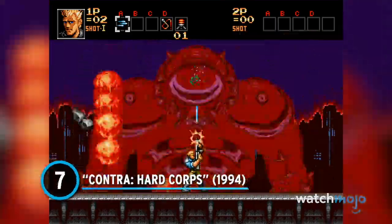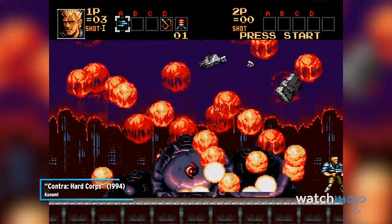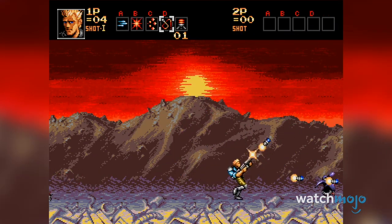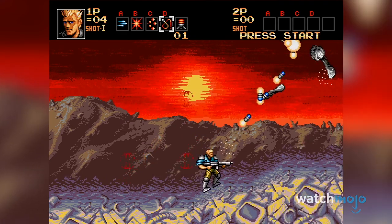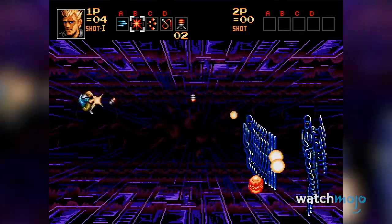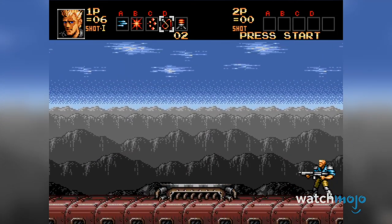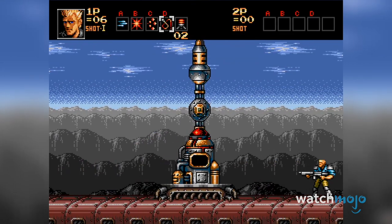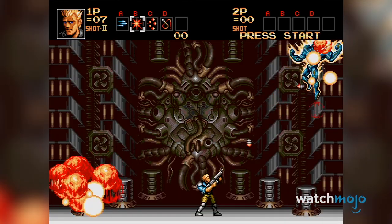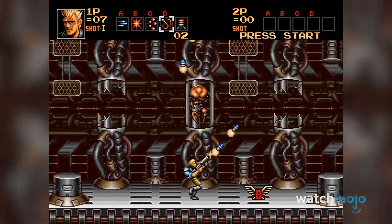Number 7: Contra Hardcore. Much like Castlevania, players could pick up basically any Contra and get decimated. But for this Genesis exclusive, everything is just a little bit worse — or better, depending on your point of view. The game brought several appreciated updates, such as being able to carry up to four weapons, but you'll need all the firepower you can get. In comparison to other entries, there are more bullets flying across the screen at any given time, and the enemies are tougher than ever. You, on the other hand, will still go down in one hit. And if you want to experience the full game, you'll have to play through it more than once, since which levels you play depends on your decisions throughout the story.